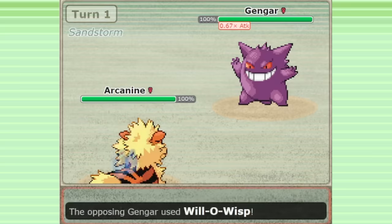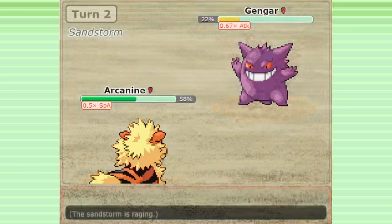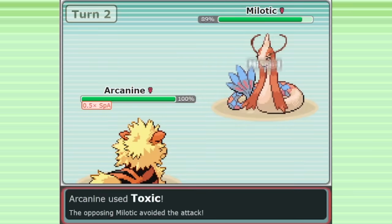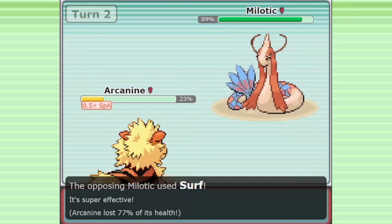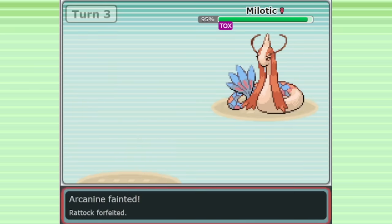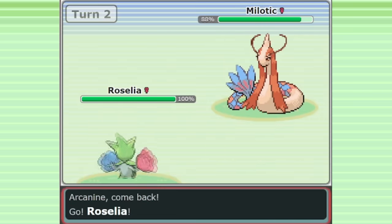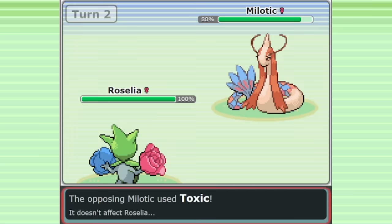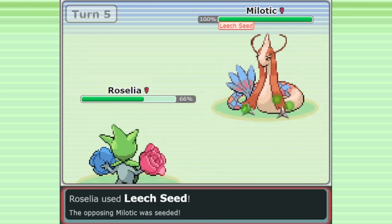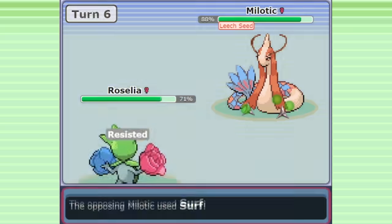Burn immunity also helps out your Tyranitar — you can pivot in on Gengar's Will-O-Wisp and threaten them with a big Overheat. What's also brilliant about this Arcanine choice is that it lures in Water types. Bulky Water types like Suicune, Starmie, and especially Milotic completely shut down Arcanine. But you know who punishes passive Milotic sets? Roselia. If the enemy has a Milotic, they will immediately switch it in against Arcanine most of the time. Then in comes your Roselia, and you've already started the game off with some advantage. You can get Spikes on the field, and now your Arcanine is even scarier, because their best counter to your Arcanine gets absolutely farmed by Roselia. That's what makes this such an incredible core of two Pokemon.